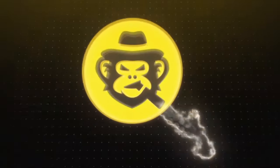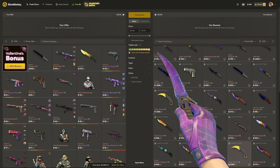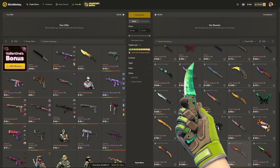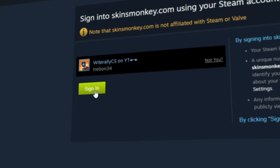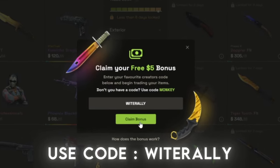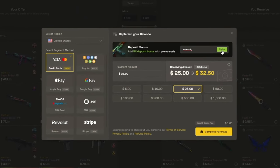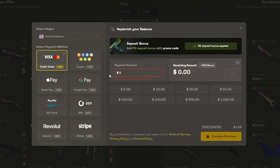Today's video is sponsored by Skinsmonkey. Skinsmonkey is an automated trading bot site that allows you to quickly and easily exchange your skins at a fair price. Simply log in through Steam, add your trade URL, and you're good to go. And if you use my code, you'll actually get two bonuses on the site: up to $5 completely for free on your first trade, and a permanent 35% deposit bonus anytime you add balance on the site.